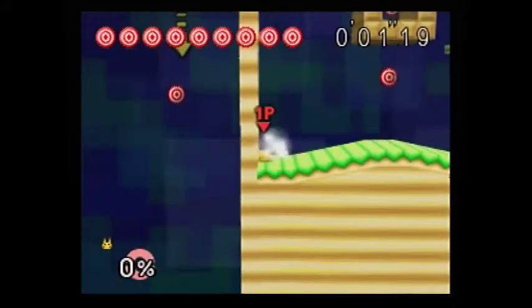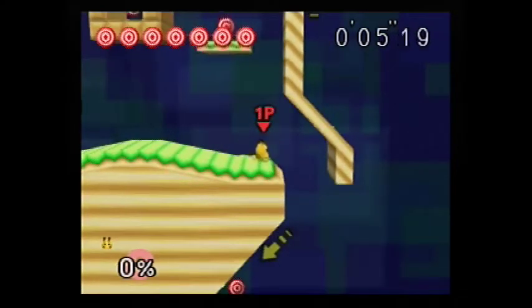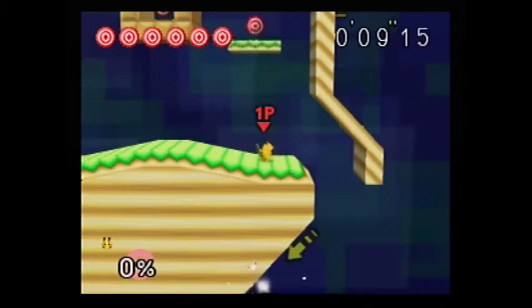After you beat it with the eighth character, Luigi will appear and you need to beat him one-on-one. Once you do this, you can have him as a playable character.